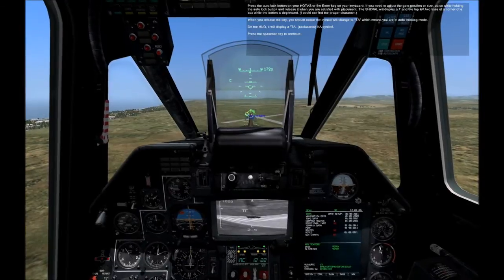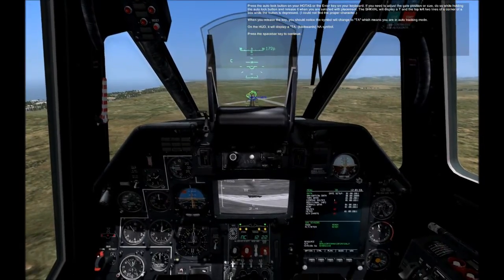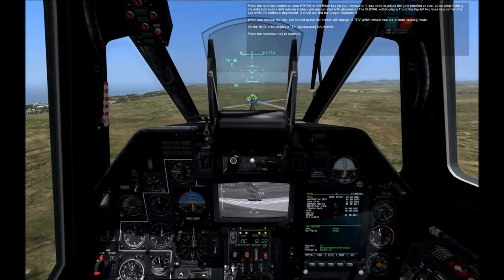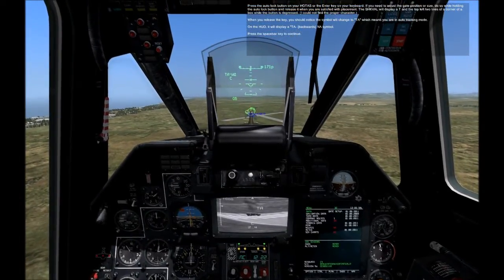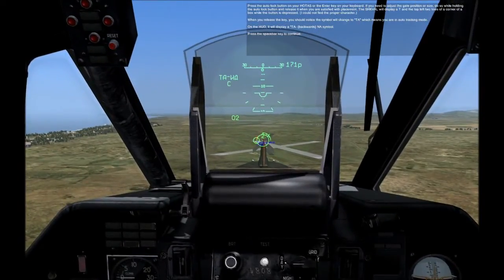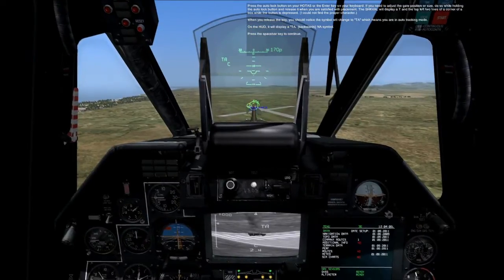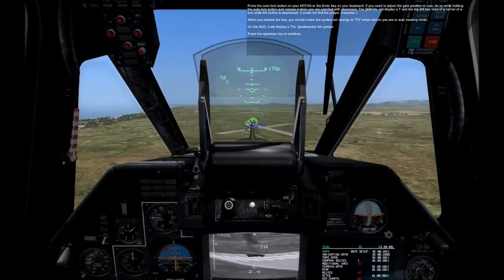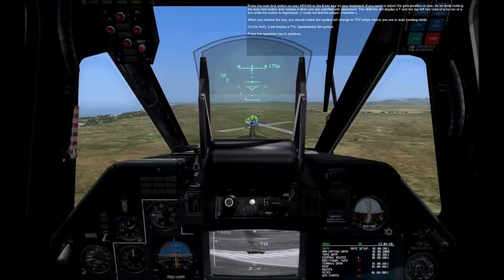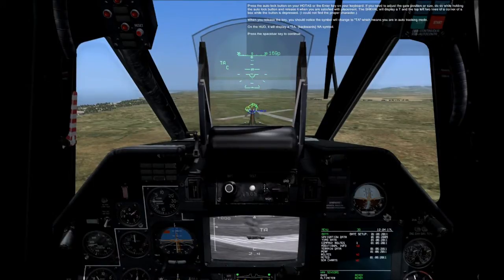Press the auto lock button on your HOTAS or the Enter key on your keyboard. If you need to adjust the gate position or size, do so while holding the auto lock button and release it when you are satisfied with placement. The SHVAL will display a T and the top left two lines of a corner of a box while the button is depressed. When you release the key, you should notice the symbol change to a TA, which means you are in auto tracking mode. On the HUD, it will display a TA and a backwards NA symbol. Press the spacebar key to continue.